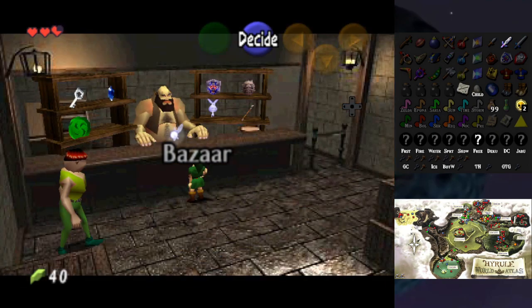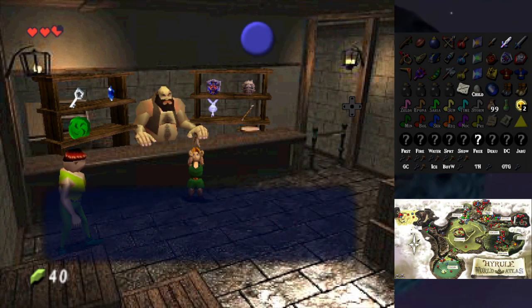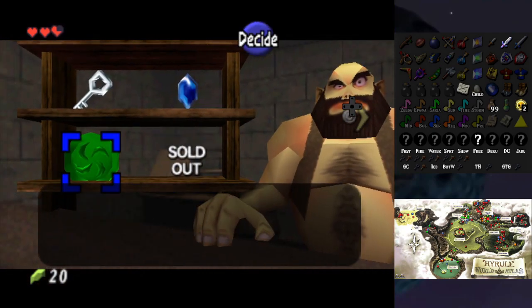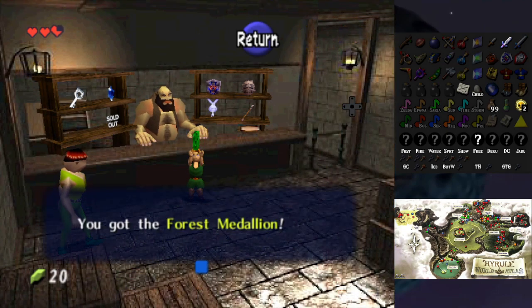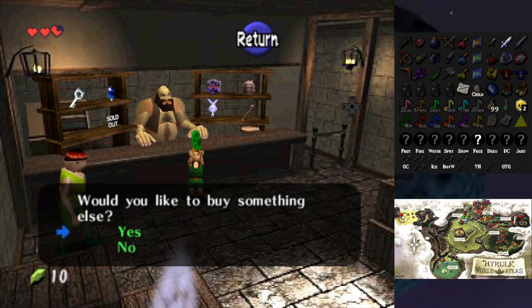Let me go ahead and buy Zelda's Letter and the Forest Medallion. How do I mark the medallions as shuffled? I don't think it has boss items marked as shuffled on here.